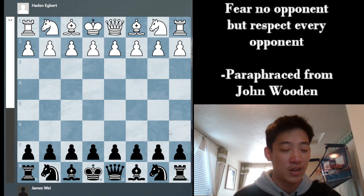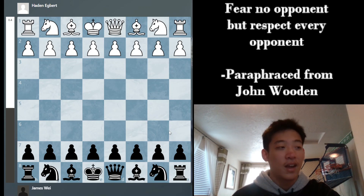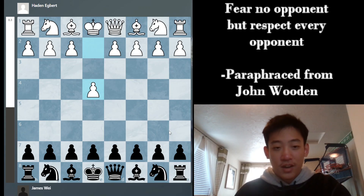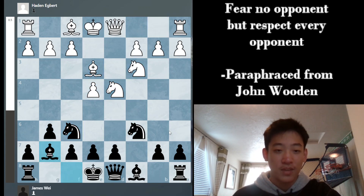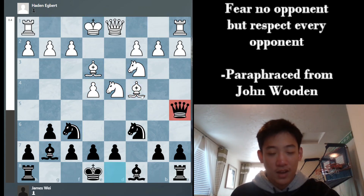In this first game, I'm paired against about a 700, but the thing with Idaho is that everyone is underrated, and you really don't know how good your opponents are just by looking at a number. We get e4, c5, knight f3, g6 — the accelerated dragon — and we get this line with queen a5. I've mentioned a lot in videos that this line is very, very tricky.